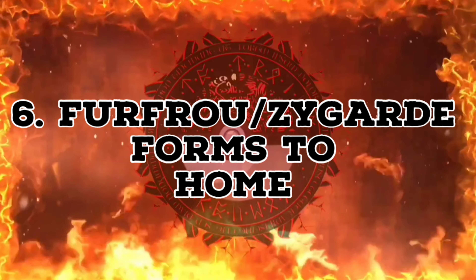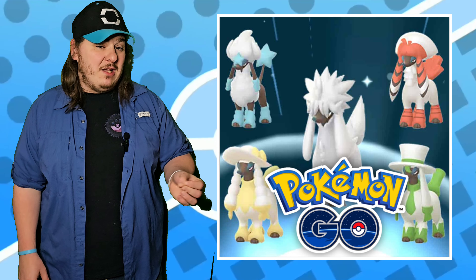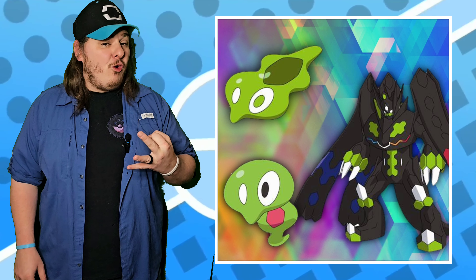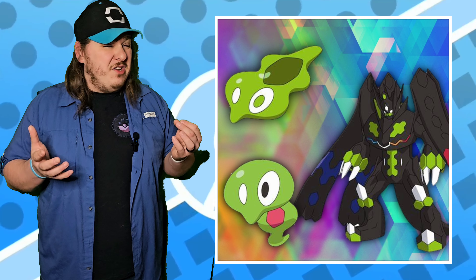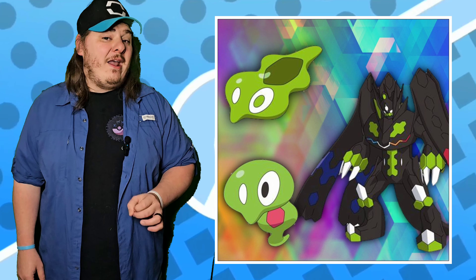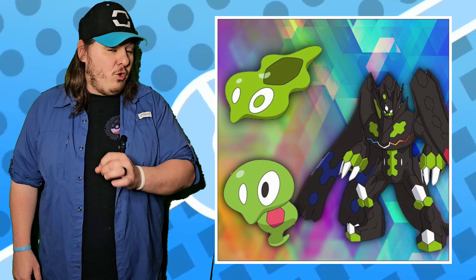Number six, let us send Furfrou trims and Zygarde's other forms into Pokemon Home to be stored. Currently, the only way to get Furfrou's trims in your Home collection is by trading with someone else on the other side of the world who trimmed them in Pokemon Go, or using the location spoofing app to trim them yourself in Pokemon Go. Zygarde technically has three forms that cannot be stored in Pokemon Home. I don't necessarily want new Furfrou forms or a new Zygarde form — I just want to be able to transfer the existing forms into Pokemon Home. And yes, I get that Zygarde's 100% form is a battle form, but this list isn't about what's likely, it's just a wish list, and I wish that they would let us store Zygarde's 100% form in Pokemon Home.